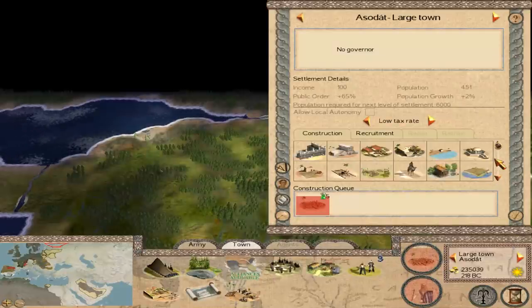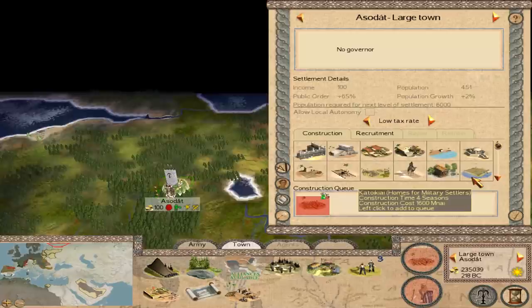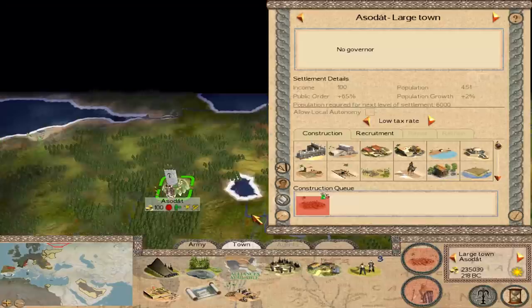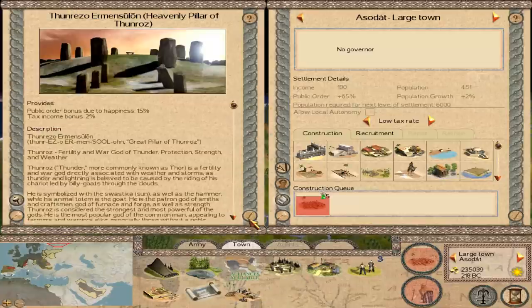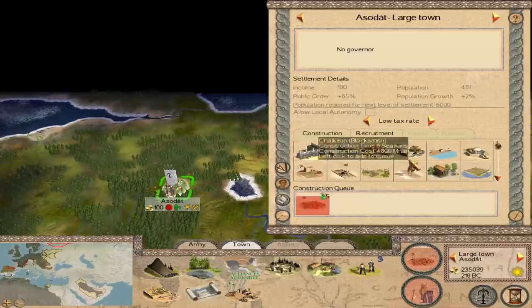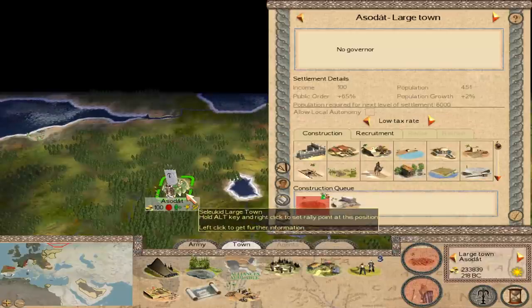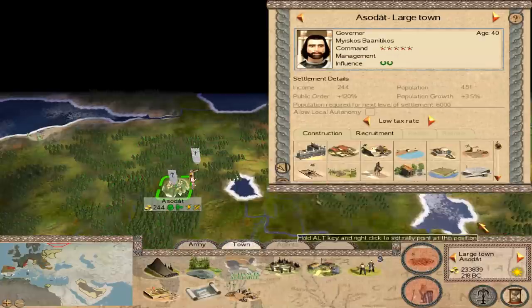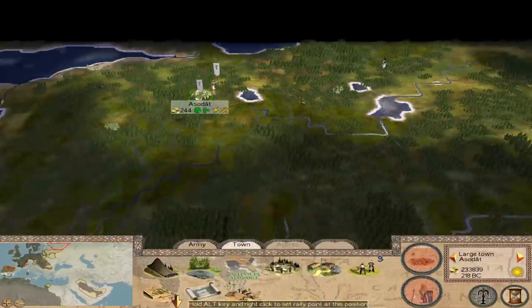Public order is still not very good. That unrest is likely to go down again next turn. There's nothing else here that's going to be constructed in one turn, so we'll have to wait here until that's built. Then maybe we'll see if we can move out next turn.